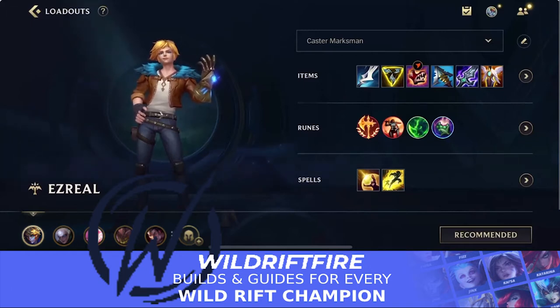You sit back in the early game, farm up your Manamune, get to your mana point so you have a lot of mana, a lot of damage, and you have your Trinity Force and Serylda's Grudge. Then you can carry team fights.